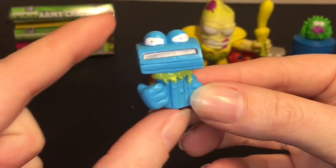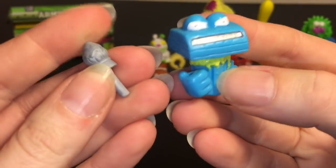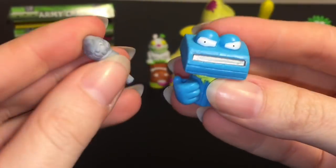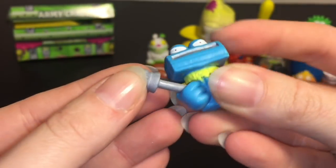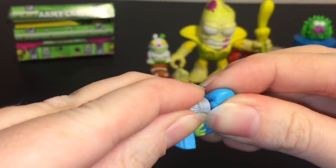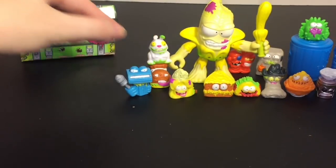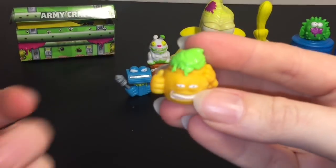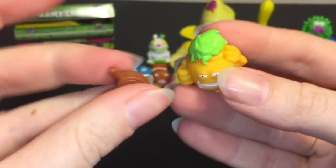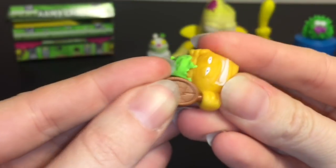First up from the Hair Force is Private Rusty Razor. These are soft and squishy like previous Grocery Gang series, and their weapons are hard plastic but you can put them in their hands. His weapon looks like a torch. Also from the Hair Force we have Lieutenant Smell Gel — he's pretty funny and he comes with a cracked mirror as his weapon.